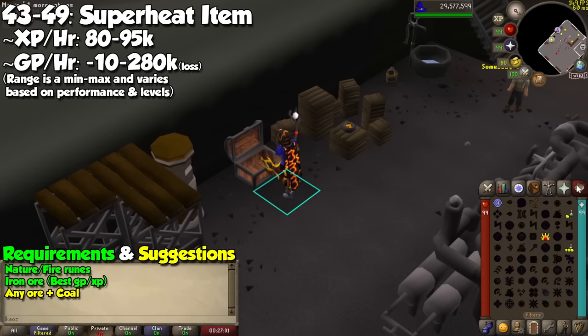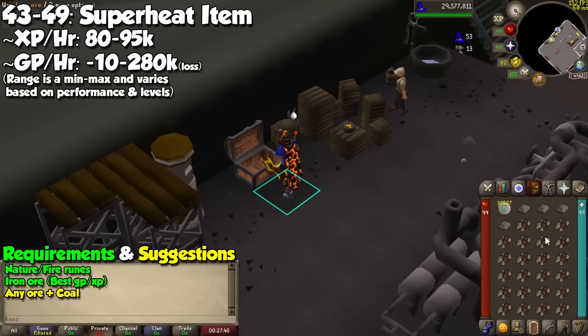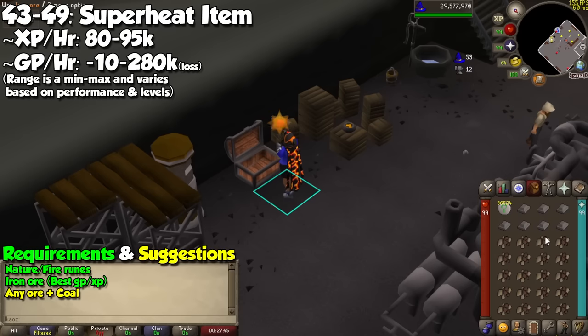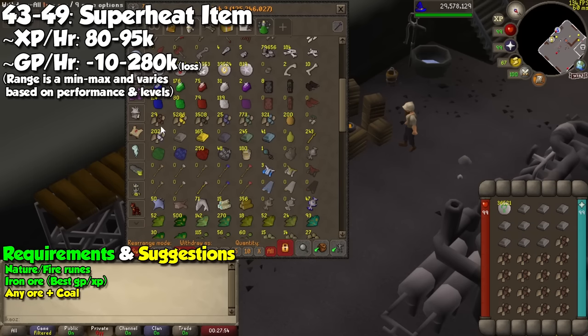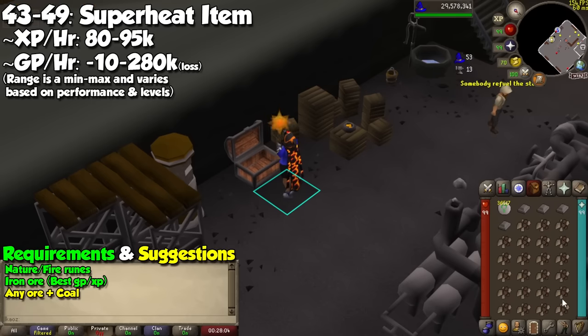We are going to take a break from jewelry, and from levels 43 to 49 you are going to cast Superheat. This requires both a nature and fire runes, and will turn ore into bars without the need of a furnace, granted you have the amount of coal needed for higher level bars. If you cast it on iron ore, it will smelt it into a bar 100% of the time. You will be able to do this every 3 ticks, meaning at the correct pacing you could get almost 100,000 experience per hour. You are not going to profit from it, but you are also going to get Smithing experience.